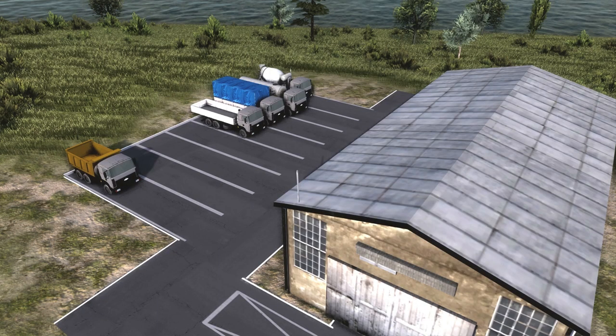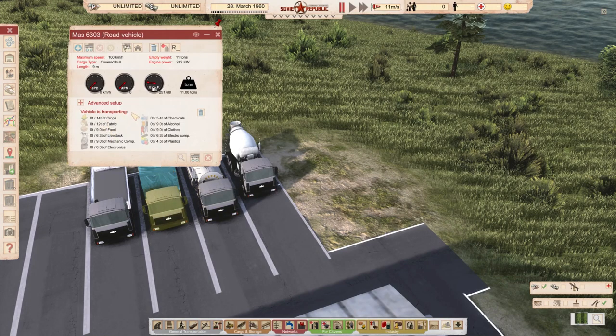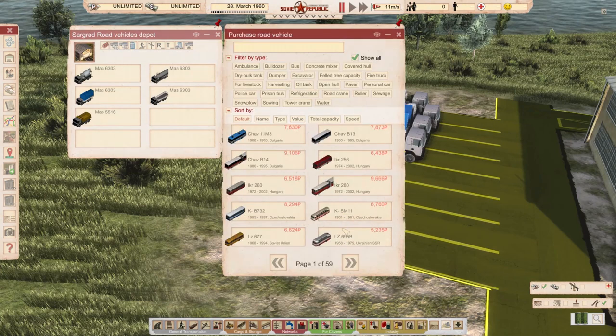Next: Dima and the MAZ-5516 and MAZ-6303. This is the favorite vehicle manufacturer — Minsk AutoZavod from today's Belarus, but the Soviet one of course. From the description in Russian, I can see these vehicles can be built from 1994, so it's a late-game vehicle. They carry 18 tons of steel, 18 tons of wastewater, 18 tons of concrete — they're really, really beautiful models. The 18 tons of concrete is a little bit on the big side.